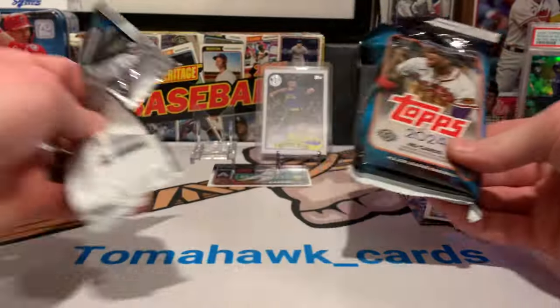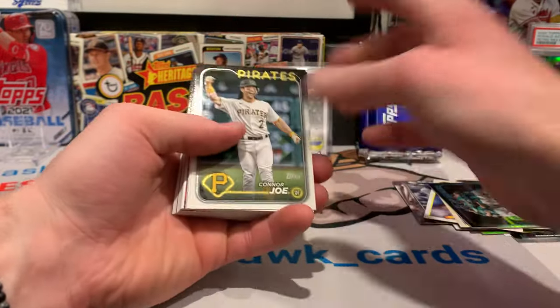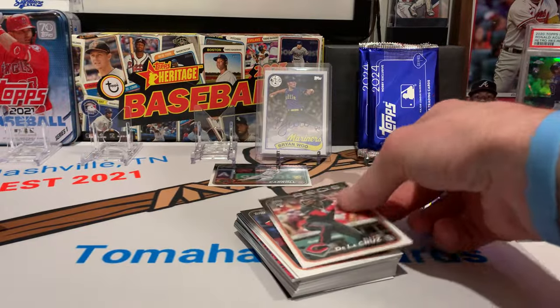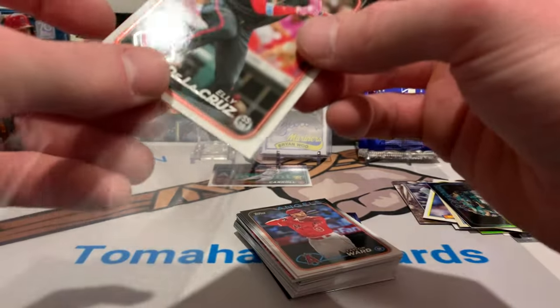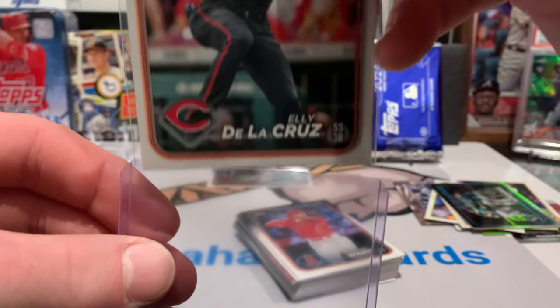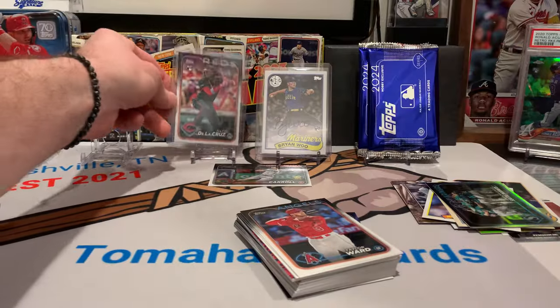And we have got ourselves a Seattle Mariner Rainbow Foil. Only 40 cards in a Jumbo Pack this year, compared to 50-something in the most recent ones. There he is — Mr. Ellie De La Cruz. We're going to go ahead and sleeve him up, because he's the number one rookie. If he can come out next year and play like he did his first few weeks in the big leagues, this guy is going to be an absolute superstar.